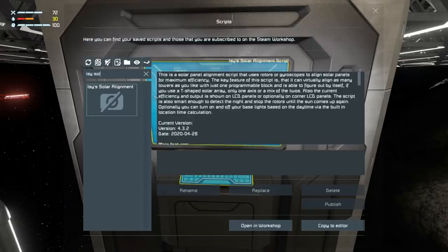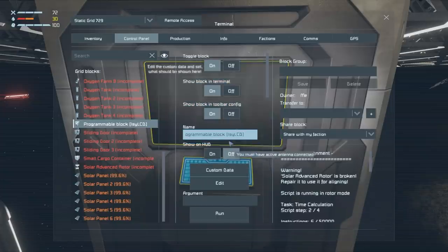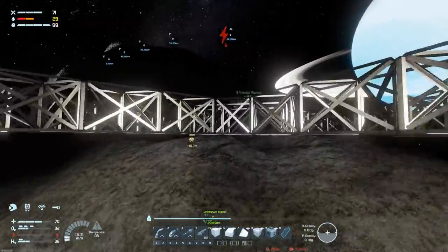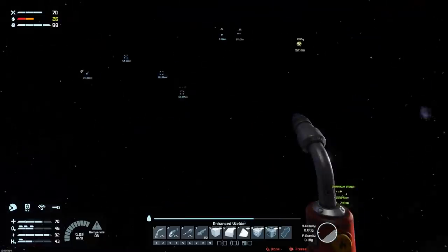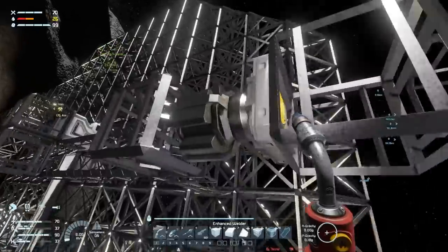I go to LCD panels, use the compact one, put it in the name, then into custom data to configure it: I want solar stats, battery stats - no turbines since there won't be any - and oxygen stats. Everything is nicely displayed. I check the shadows - I'm not quite square onto the sun but I'm pretty close. If I were perfectly square the shadows would cast straight onto the solar panel next to the oxygen farms, but it's close enough for my purposes.